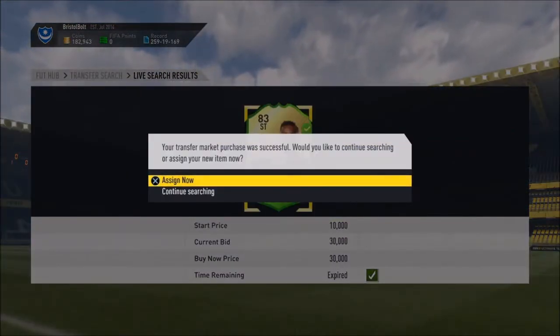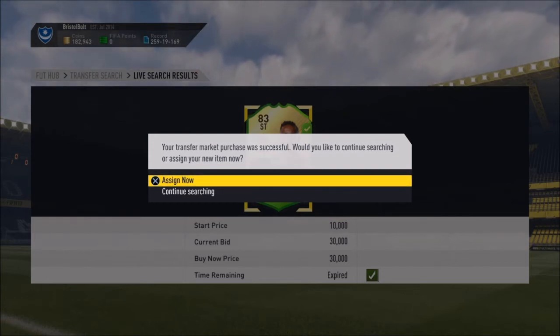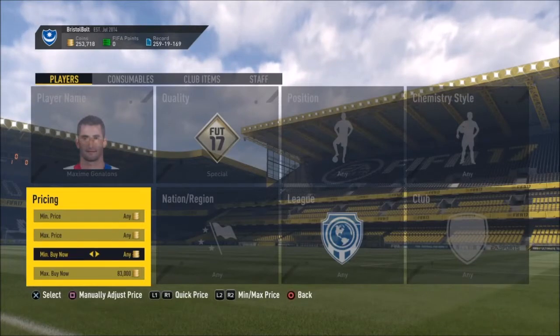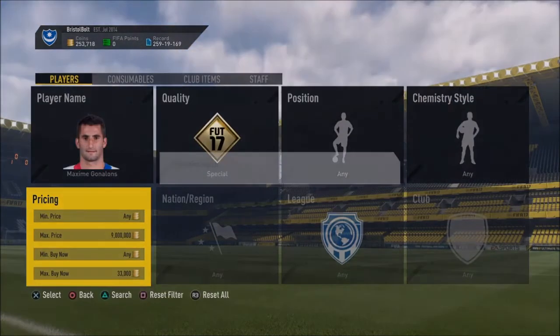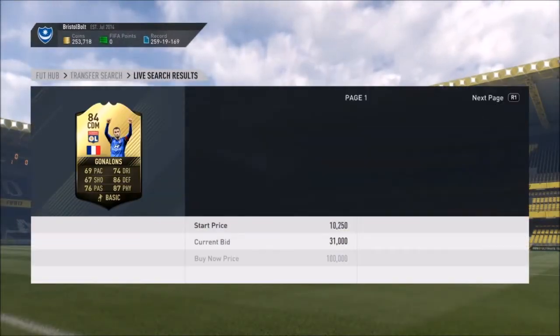I wasn't actually too sure whether I was going to get him — it froze for a while. I got him at 30k, and at this time he was going for about 85k, so I was making 50k profit really easily right there. That automatically sent me up to 253k, up from 200.